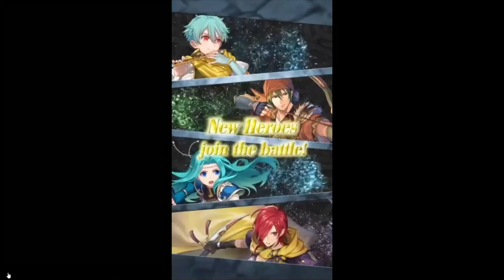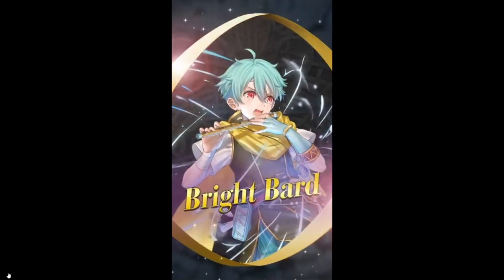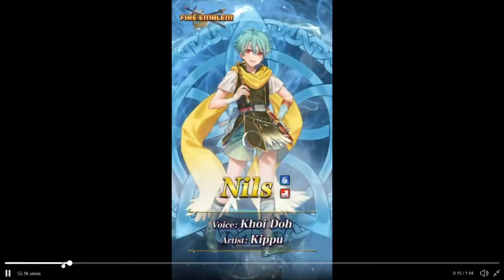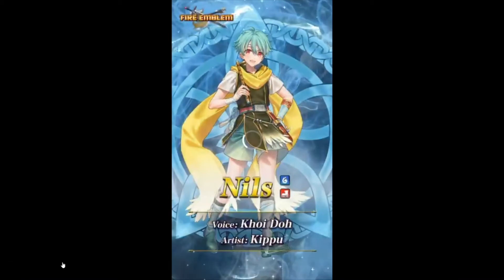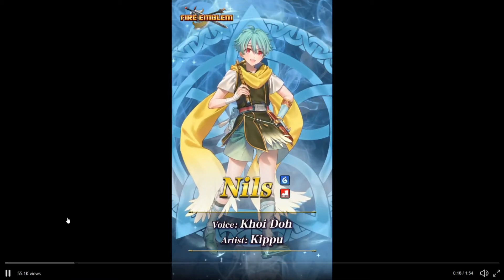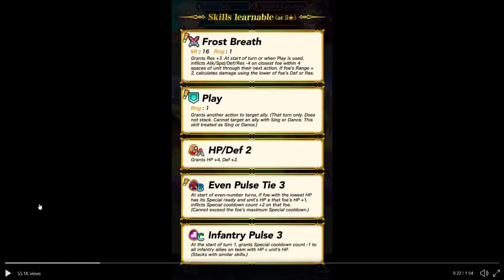New Heroes — we have the Bright Bard. 'My opinion of humans has changed since meeting all of you.' So we have Nils. Frostbreath: grants Razzle's play at the start of turn, or when play is used, inflicts attack/speed — minus four — on all allies within four spaces of unit for the next action. And the traditional dragon's own buff.